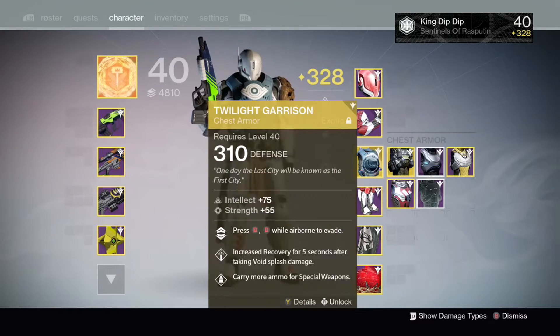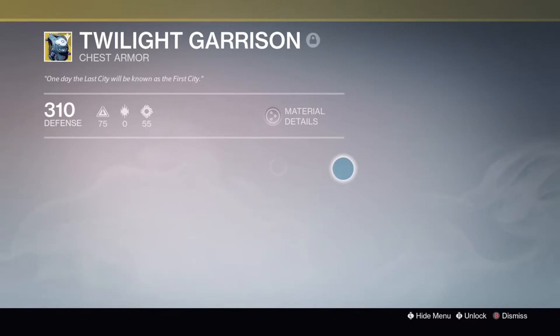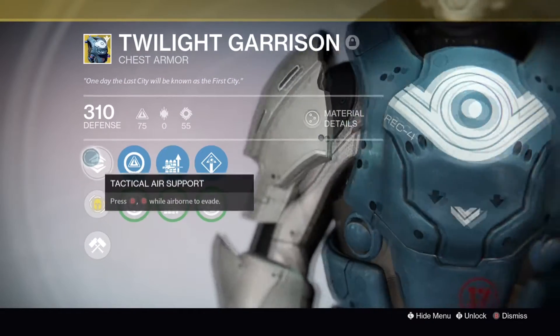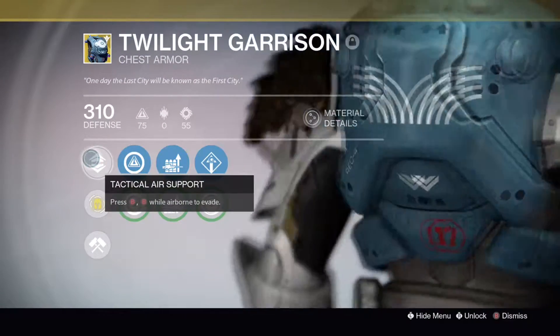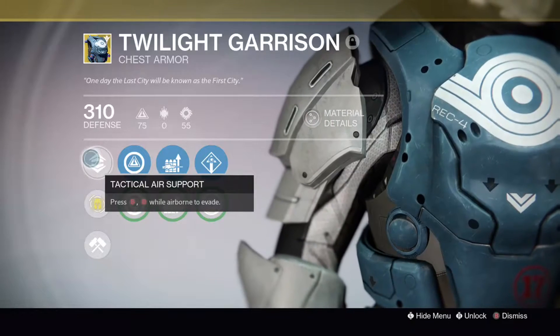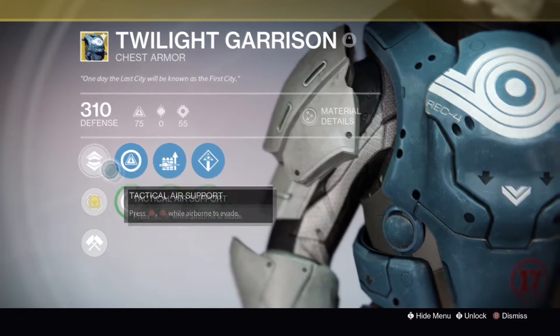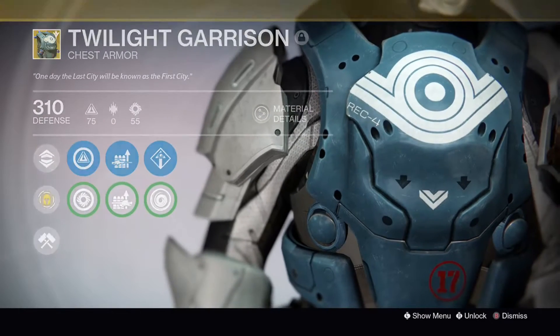Hey guys, what's up. In today's video I'll be teaching you how to use the Twilight Garrison effectively. Its main perk, Tactical Air Support, is an evasion tool that can be used in the air — it's basically a Titan dodge. It can be used in all types of play styles and I will show you a few scenarios on how to use it.